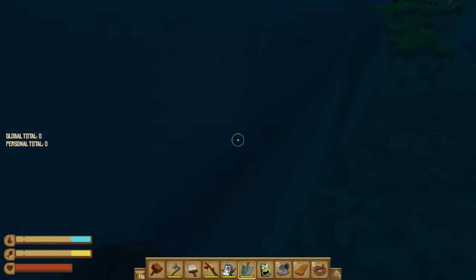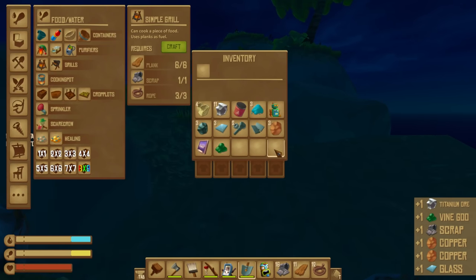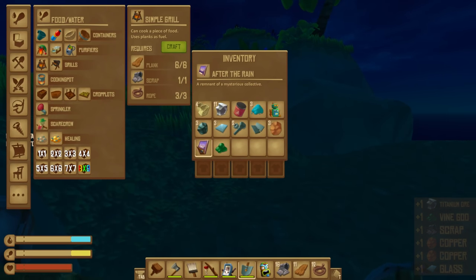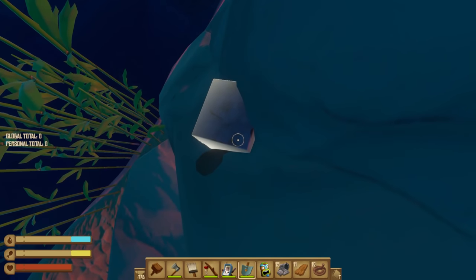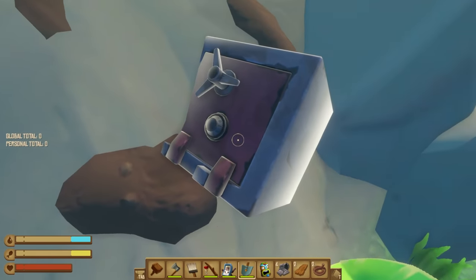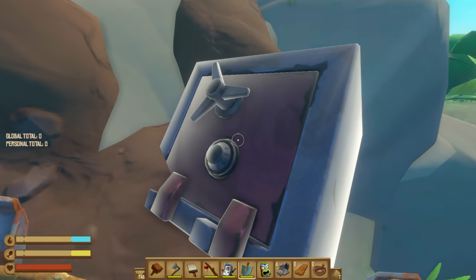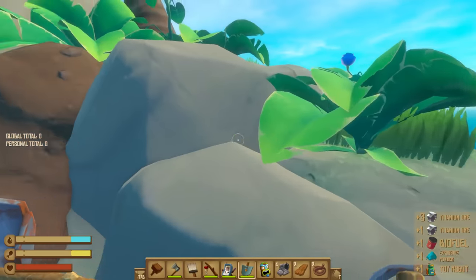The next loot type is where it starts to pick up. The suitcase is the second most valuable find with a 30% chance and will drop reasonably good items such as glass, bolts, vine goo, and even small amounts of titanium. And then there's the combination safe, which is probably the one you want to find, but with its 20% spawn chance it won't be super easy. This safe will drop up to six titanium and can also contain developer paintings, biofuel, toy robots, and many more rare valuables.